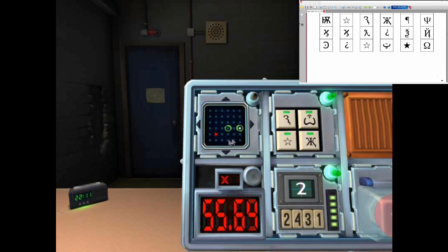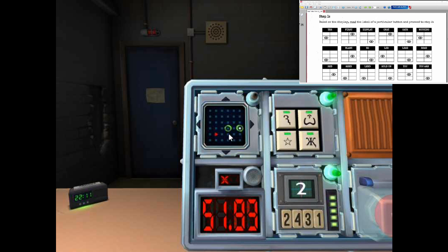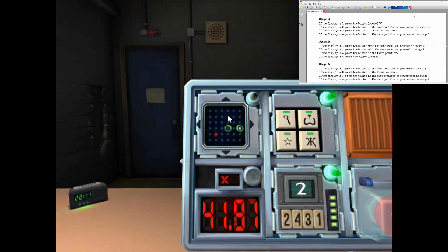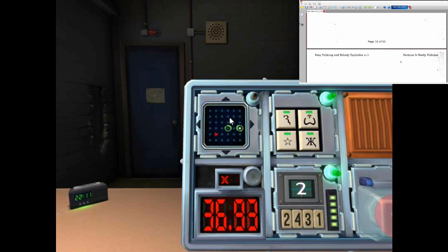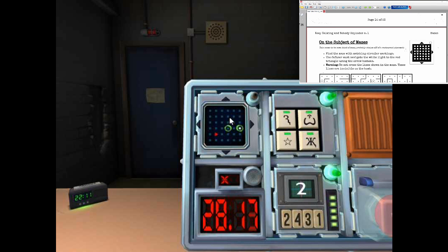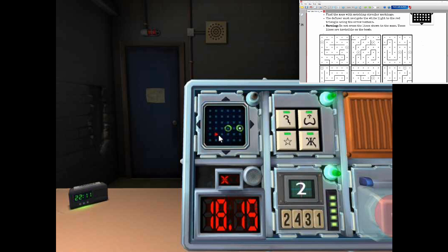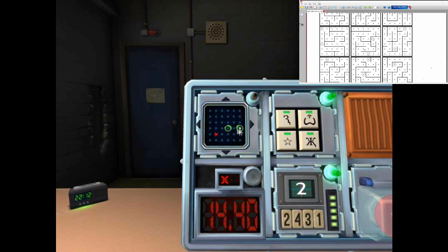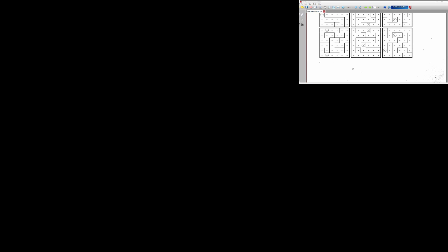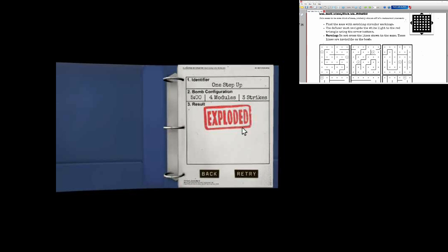And the last one is a weird dot thing that has two green circles. Weird dot thing with two green circles — it's like a grid. A maze puzzle. This might be hard. Find the maze with the matching circular markings. Diffuser must navigate the white light to the red triangle. Do not cross the lines. What are the positions of the circles? The white circle is three from the bottom, very right. And... crap, it exploded. You ran out of time? BOOOOOOOM!